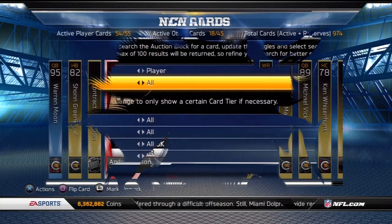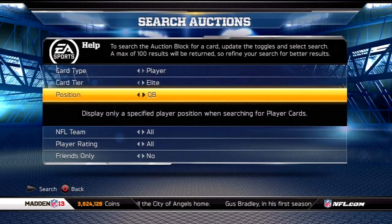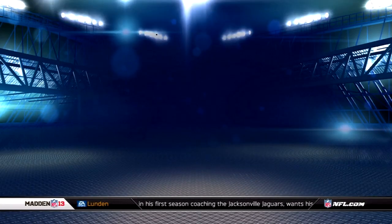So now we're going to go see what this goes for. We're going to look on the auction block, and when we look up the price we're just going to show everyone what he's going for and give this thing away. So we search wide receiver, Texans, Elite.